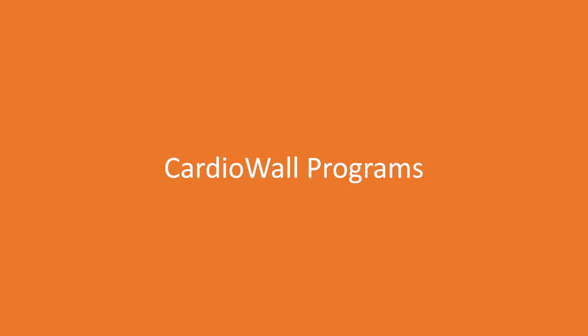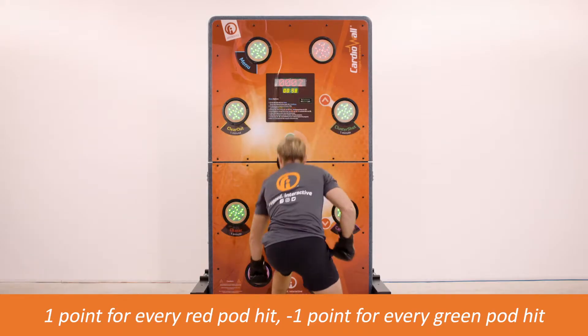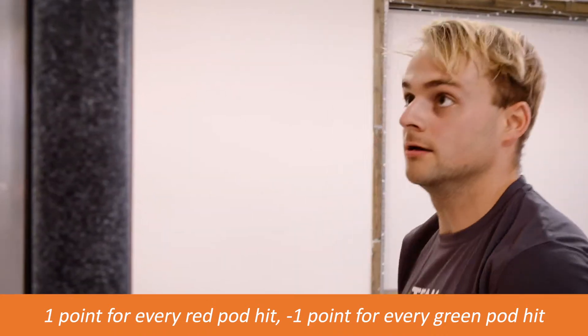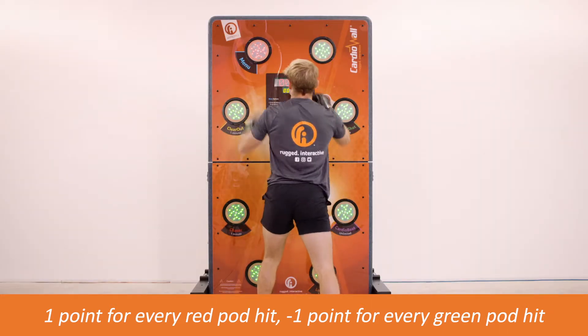Cardio Wall programs. Chaser: the aim of Chaser is to hit out the single random red light pod and score a point. All other pods will be green. When you hit out the red pod, it will reappear elsewhere. Total points scored will show on the dot matrix at the end of the game.